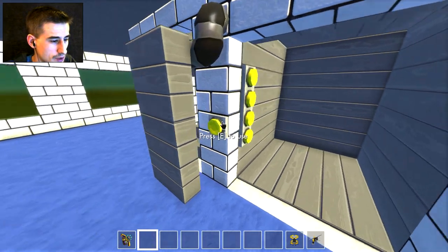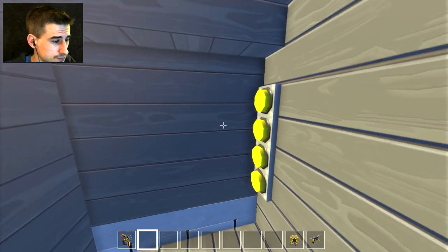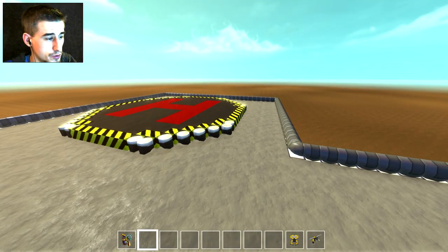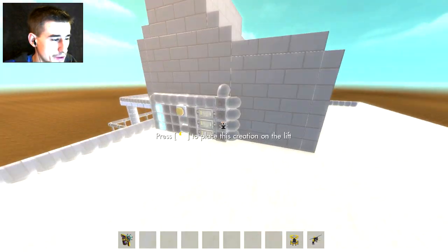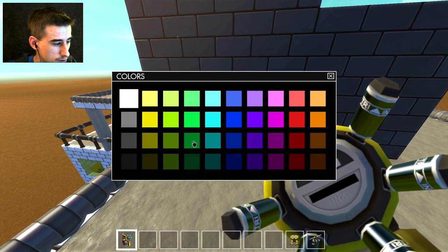There's another patient room and then finally we get up to the fourth floor — which isn't really a floor of the hospital, it's a roof. It's got a helipad. Back here we've got the elevator controls, and I never painted that button so we'll paint that real quick.